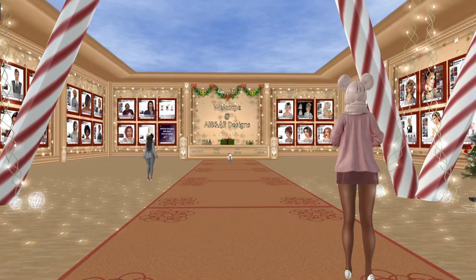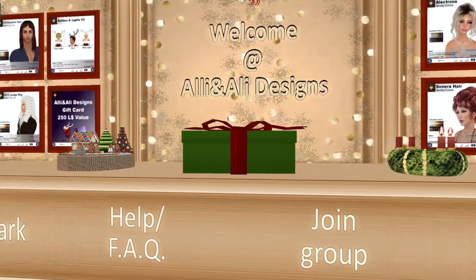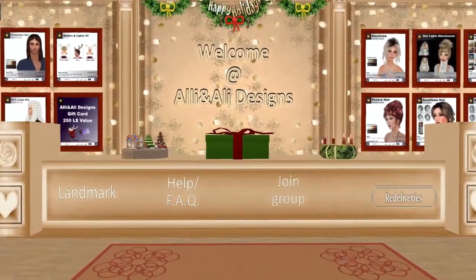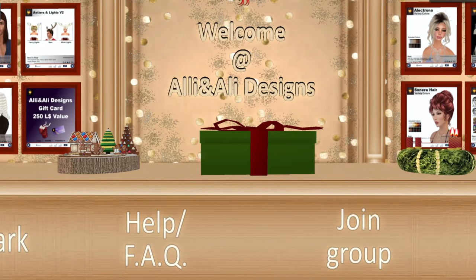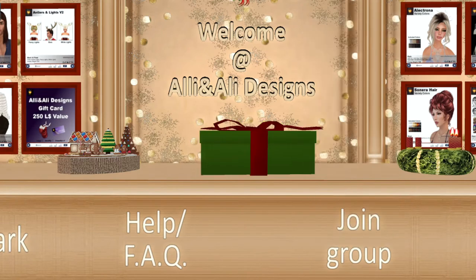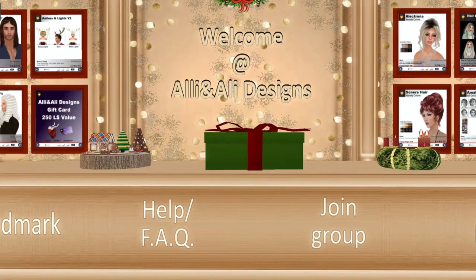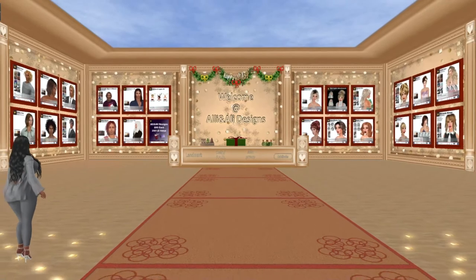Hi guys, we are at Ali and Ali, and I'm in the Gilded region. Unfortunately it looks like the distributor isn't working — I just talked to another guest who was right here and couldn't get the gift. Keep in mind this area is pretty busy right now. I can guarantee the gift card is in the contents of this box, so if you're patient and they reboot the region it should be working again. The first few days of Shop and Hop get a little crazy, so bear with everyone. Thank you to Ali and Ali for being so generous with the gift card.